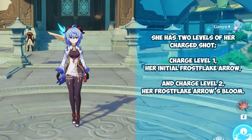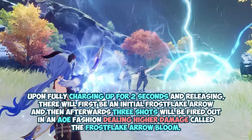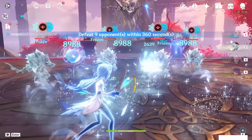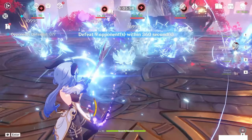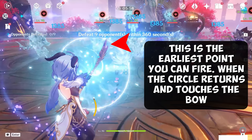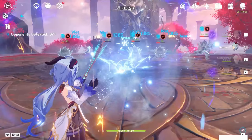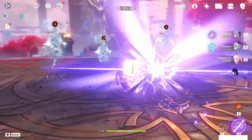Upon fully charging up for 2 seconds and releasing, there will be an initial Frostflake Arrow, and then afterwards 3 shots will be fired out in an AoE fashion, dealing higher damage, called the Frostflake Arrow Bloom. This can be shot at the floor to hit multiple enemies in an area too, though you would lose the damage from the initial Frostflake Arrow. This is where a thick portion of her damage comes from if you're playing Ganyu on field, and should be leveled to level 9 at a minimum to meet Abyss standards.